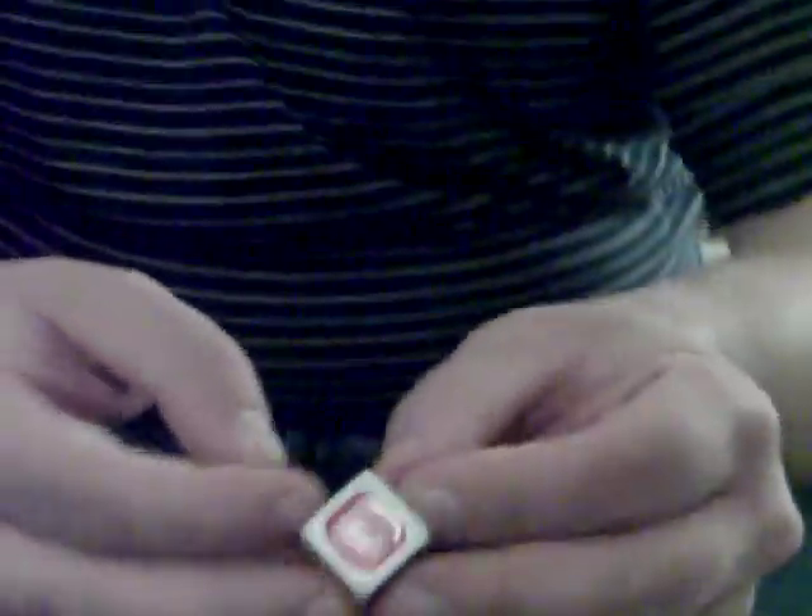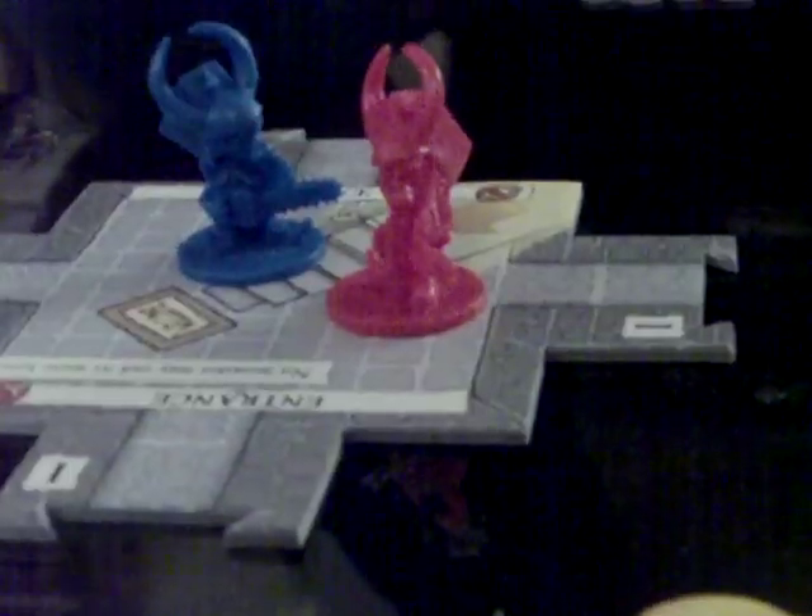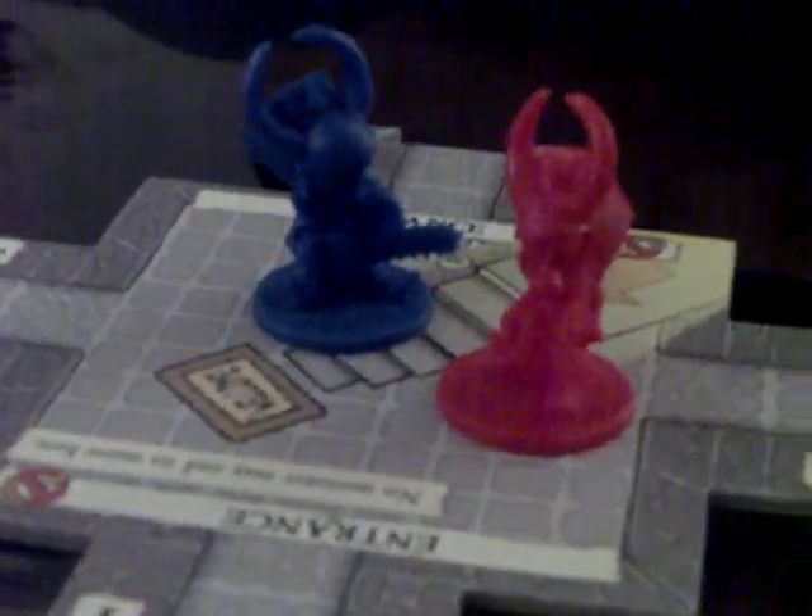You start off with three feet tokens, and whenever you have equipped items, if you have more than one big item equipped, you start losing feet for each one you have. As you use your feet, you basically spend them. Then we have the Monster Die. It comes in six colors that correspond to the player colors, and little arrows that are on the boards as you link tiles up. Then we have the link tiles — these have two sides to them, and you randomly draw these and attach them to the dungeons.